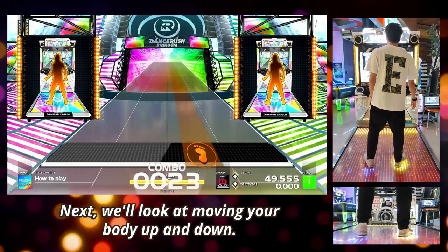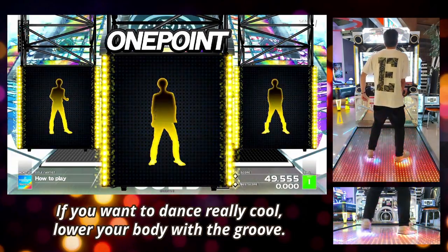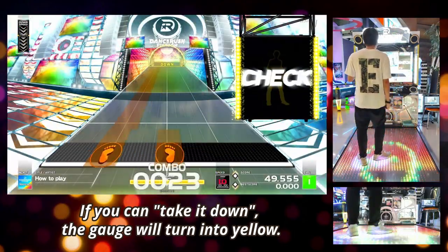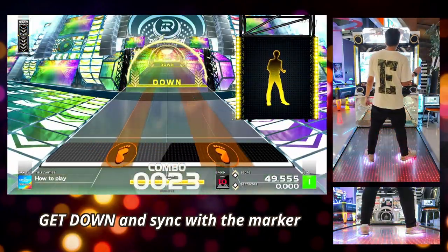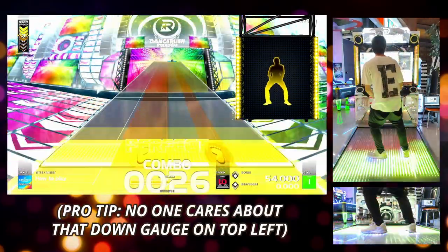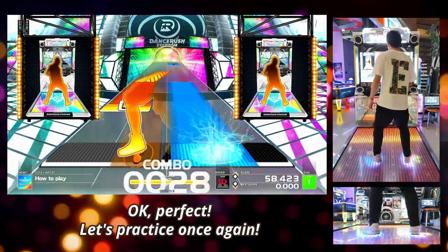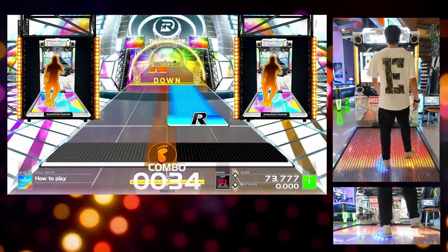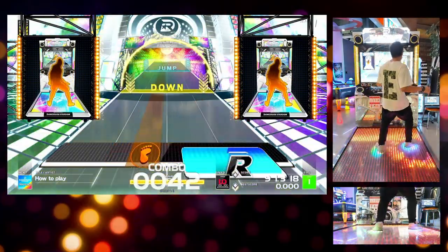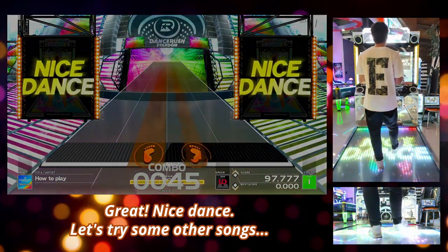Next, we'll look at moving your body up and down. If you wanna dance really cool, lower your body with the groove. If you can take it down, the gauge will turn yellow. Get down and sync with the marker. Let's practice once again: right, left, slide, right, down, left, down, right, left, right, down. Just great — nice dance. Let's try some other songs.